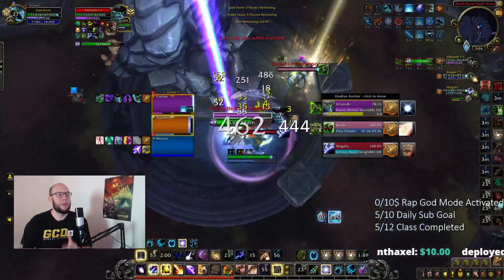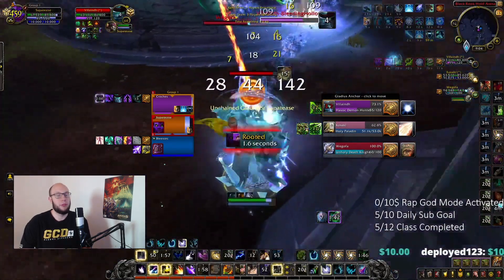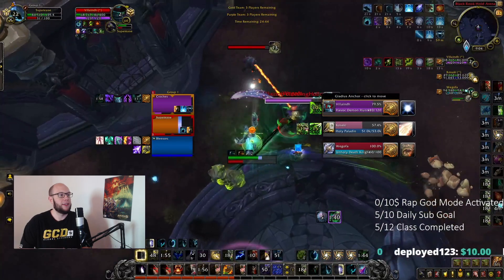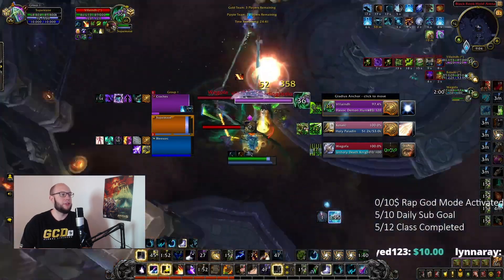This prevents the Demon Hunter from reverse-magicking our root Solar Beam and then allows us to just truck a bunch of damage into the Demon Hunter, forcing the other team to respond or kind of check out of the game. In that initial attack, we got Blur from the Demon Hunter, then swapped to the Paladin — the healer — after getting their defensive cooldown and poked a little bit more cooldowns from the Paladin.